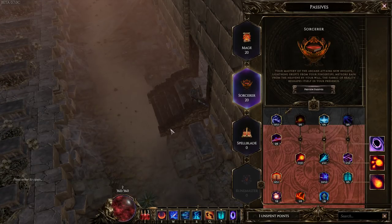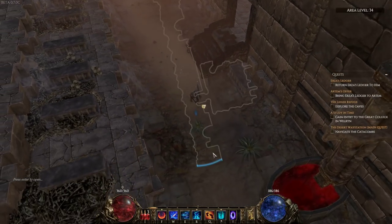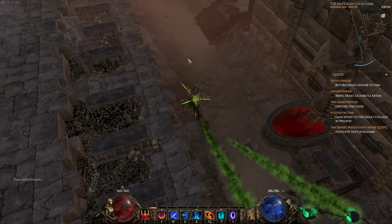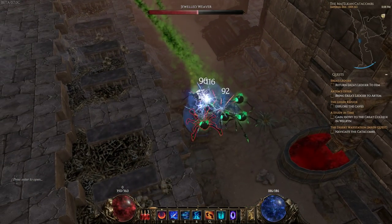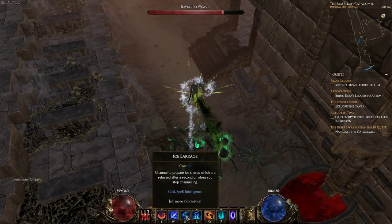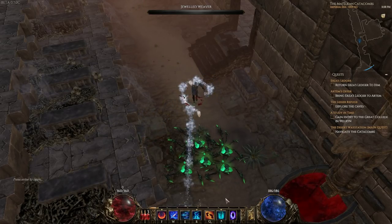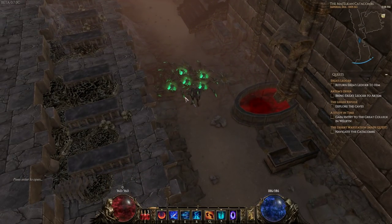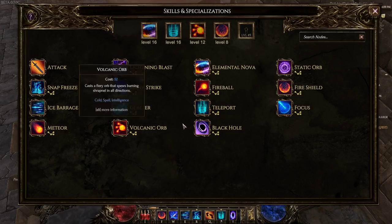As you level up in the specialization or advanced classes you get other skills. These three skills are from the Sorceress class - I don't have any Spellblade ones yet, but later we'll showcase everything. I enjoy this game enough to want to try to cover every single class. I prefer the Mage over the Necromancer - the time to kill is just so much more efficient. Ice Barrage is a channel ability with zero mana cost, but you have to be holding still. I thought Frozen Orb was too cool to pass up.